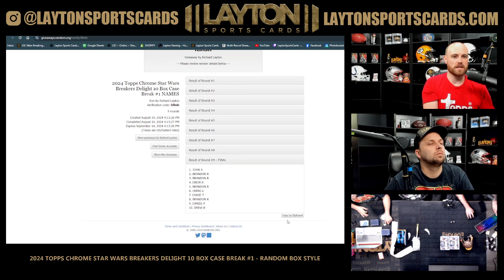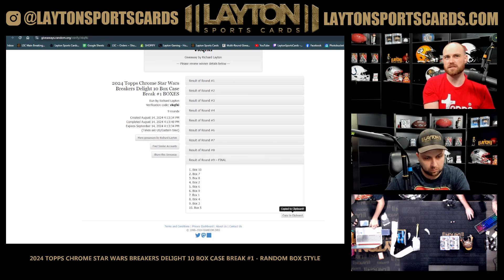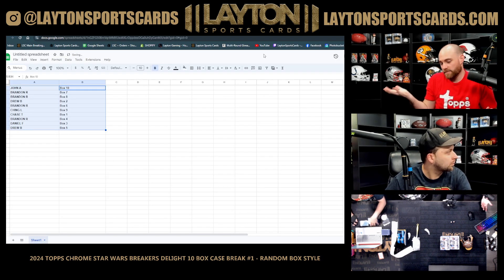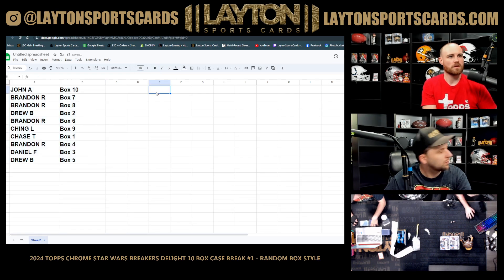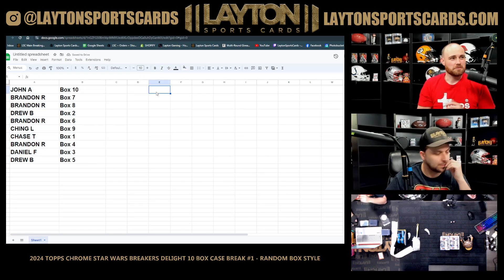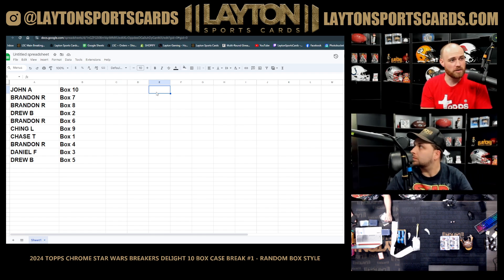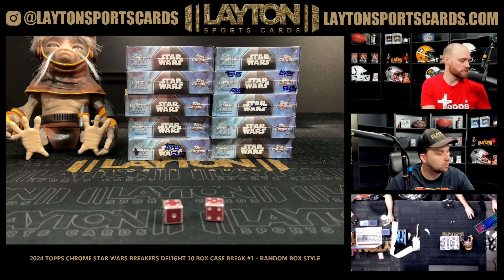Good luck everybody. Sketches are more common in Delight by a wide margin - they're more common. We didn't have a sketch in the hobby case we just did. I guess that's the pack gods saying you got to do a double auto out of one of the boxes. John A with box 10, Brandon R seven and eight, Drew B with box two, Brandon R with six, Ching L nine, Chase T one, Brandon R four, Daniel F three, Drew B with five. I'll post these just like any other results - you guys can check them out at Late Sports Cards dot com. I'll drop you a link right now.